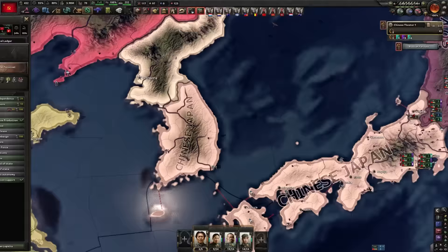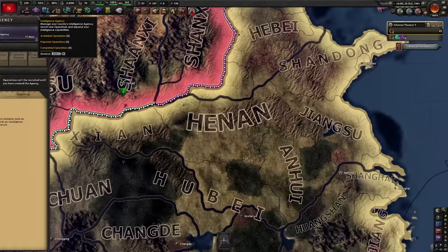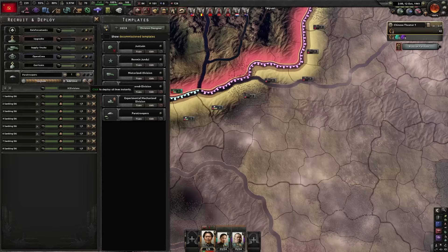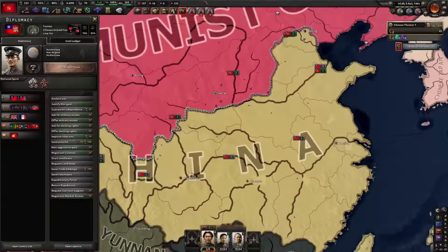And there's a Democratic People's Republic of Korea. Make sure all of our railways are plugged in and we're going to create an intelligence agency. We don't need those paratroopers anymore. We're now going to be making 48 of these divisions. One China policy — it's going to give us war goals on China, Guangxi, and Yunnan.